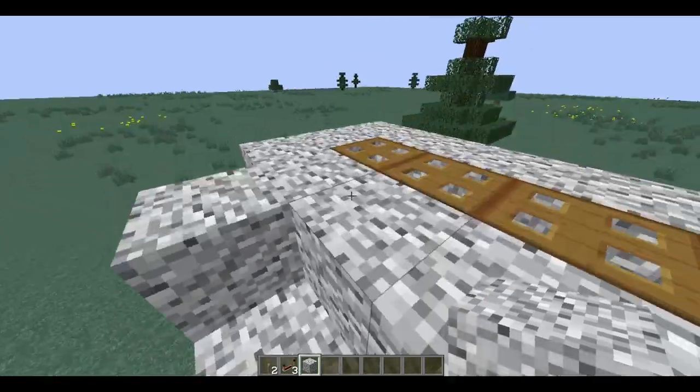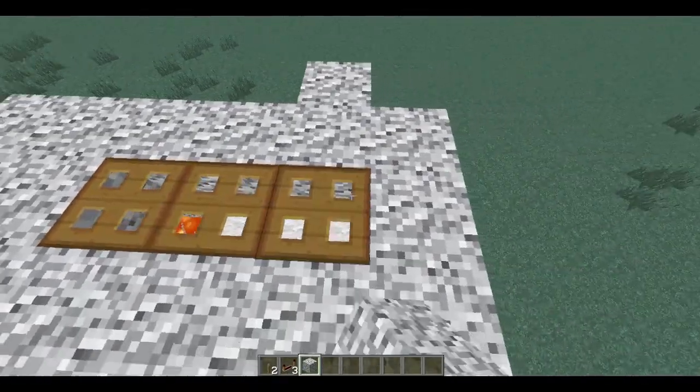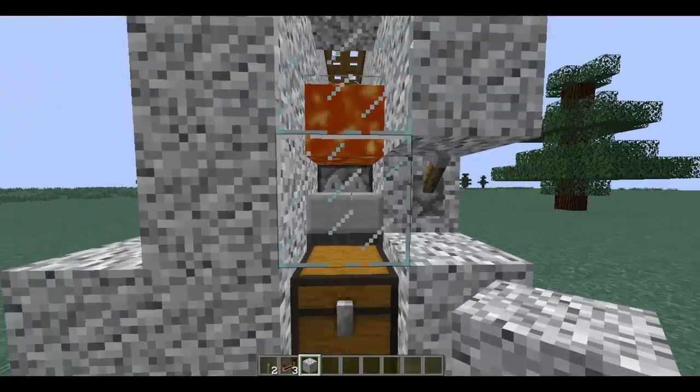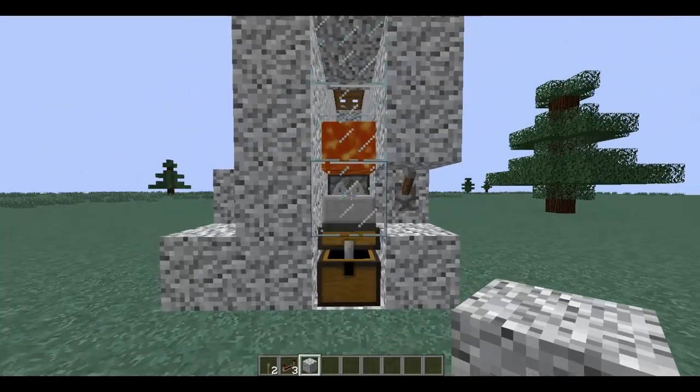You can now start putting chickens into this section here, and once they lay an egg, the egg will go down into the dispenser and automatically dispense onto this half slab. Then the chicken will die in the lava and drop the goodies.